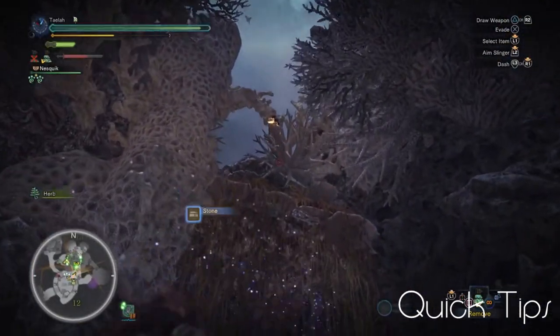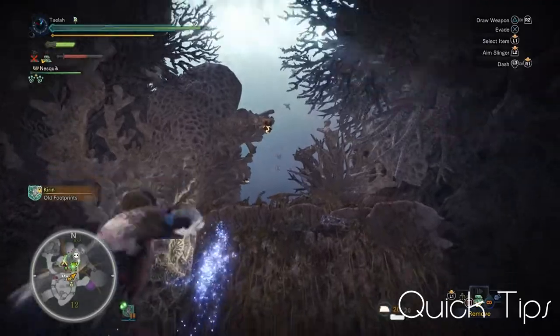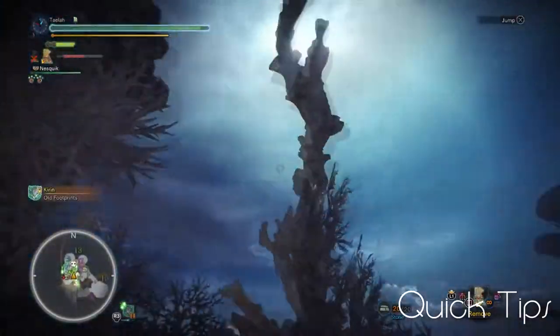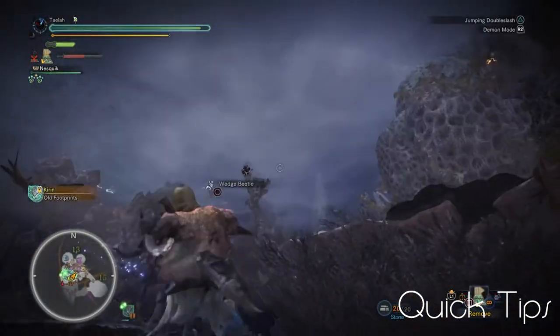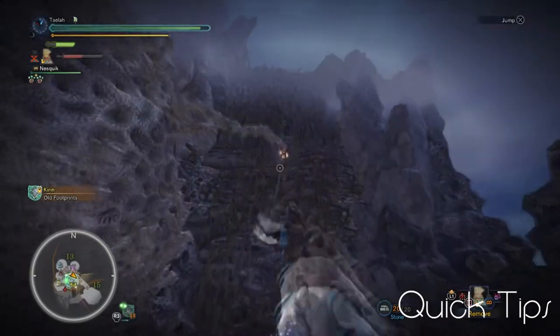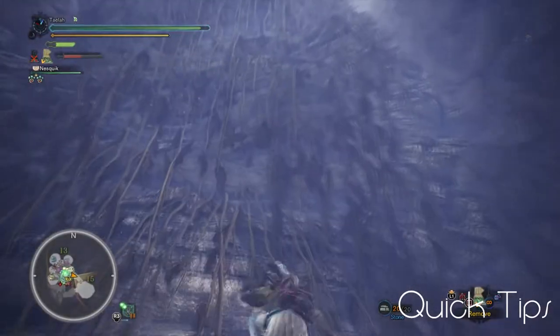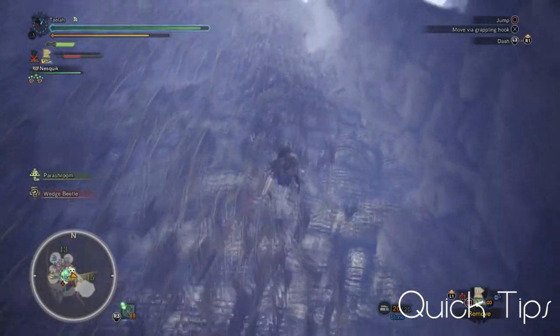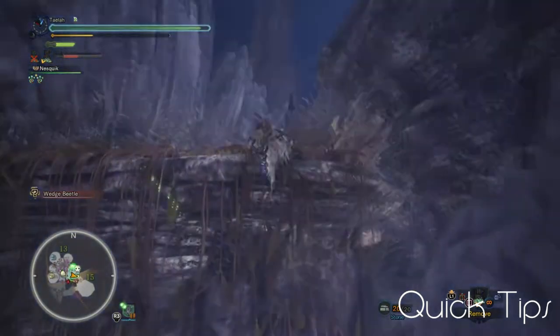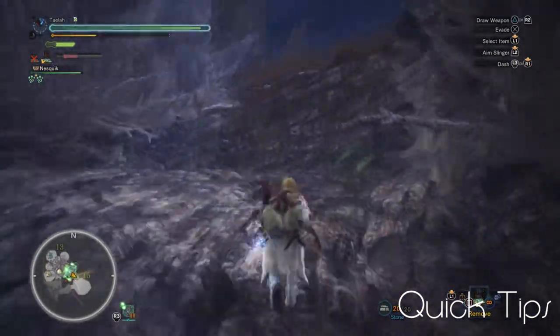I want to show you the fastest way to get up to area 15 from area 12 without the glider mantle. You only need to use a few of the wedge beetles, and you can get up there relatively quickly. Normally if you see Kiran go to area 13, you'll want to bypass it and head up to area 15 and wait for her there, as area 13 is probably one of the worst spots to fight this monster.